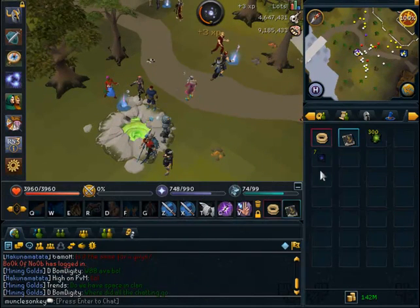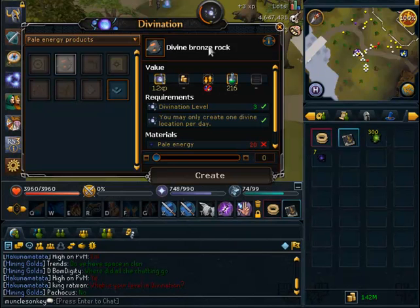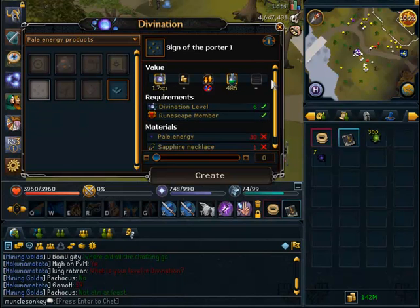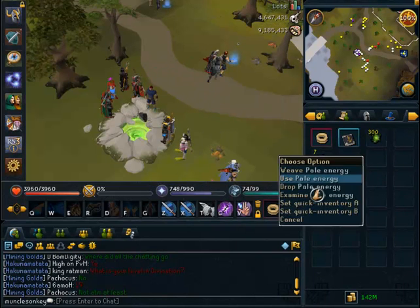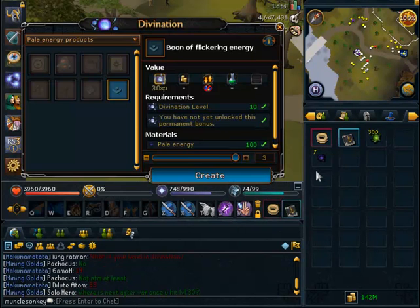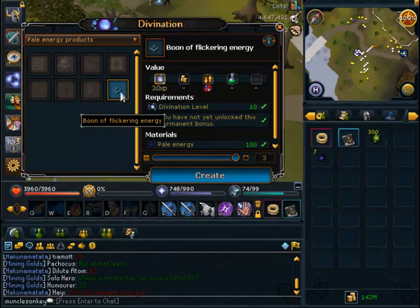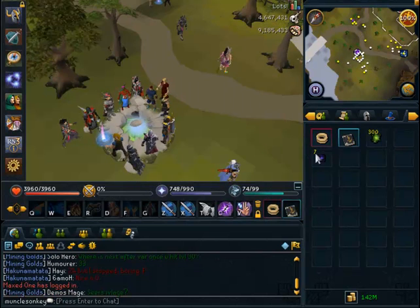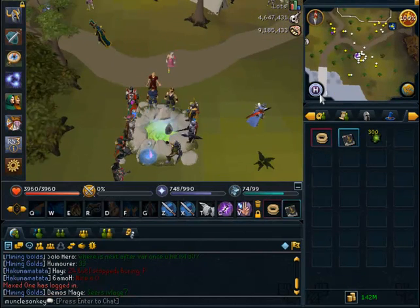You can also weave pale energy to make items — like a bronze rock which you can mine for a little while, or a kebet burrow that you can hunt. Obviously these aren't very useful because they're low level items. You want to save up your pale energy and not use it until you reach level 10, because then you can make a boon of pale energy which gives you quite a large amount of XP. Once you reach level 10, you can also move on to the next area.